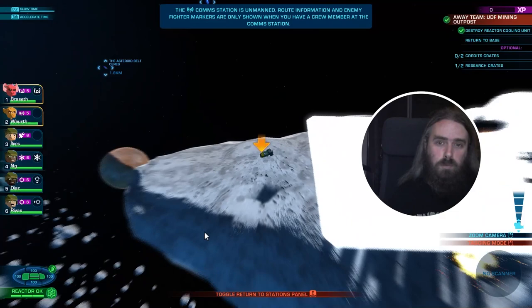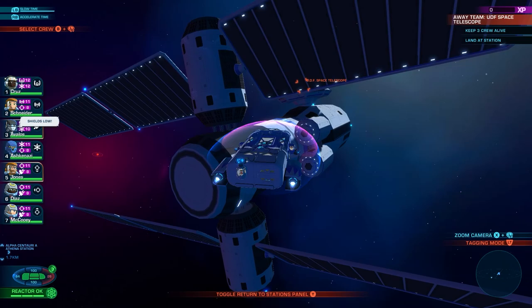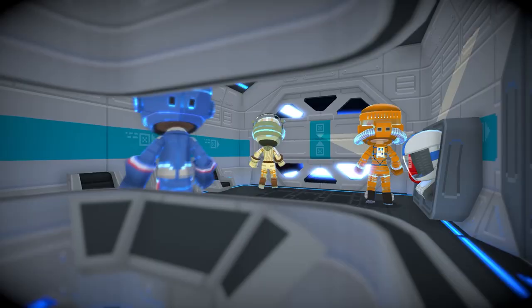Alongside this brand new campaign, we've also introduced exciting new Away Team missions. Away Team missions are a never-seen-before mission type that we've integrated into both the Android Ambush campaign as well as the original Space Crew campaign. Players are tasked with safely securing and landing on a large vessel or outpost and selecting three members of their crew to form an Away Team to enter on foot to carry out specific objectives on the ground.